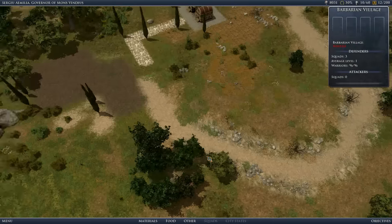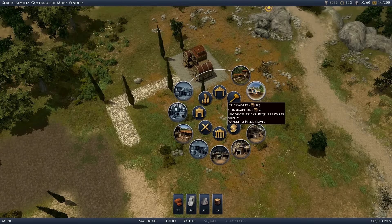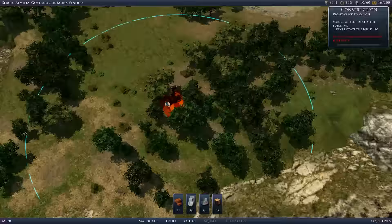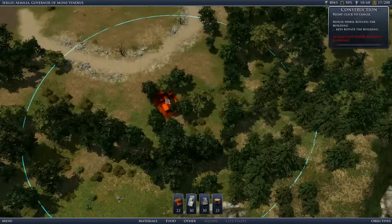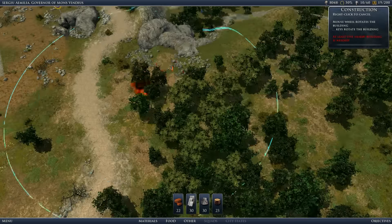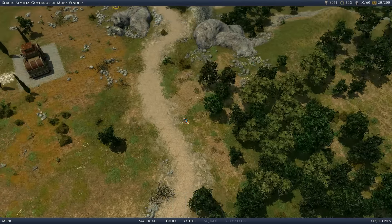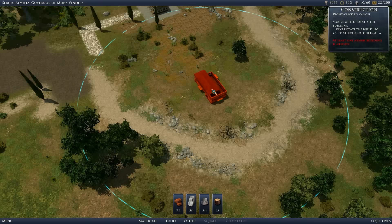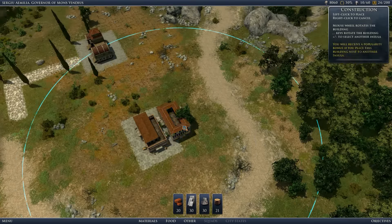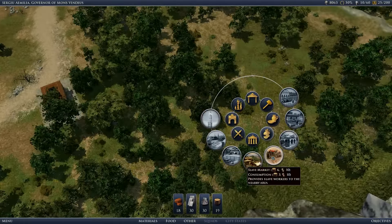Hostile. Okay. When I begin, I begin with a slave market. Why do I prefer slaves? It's simple - they work harder. The sad thing is that I cannot build too far from the main thing. That's why I want to make an insula around here, and one here. And now I will make the slave market.